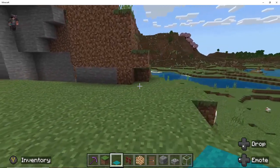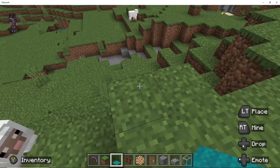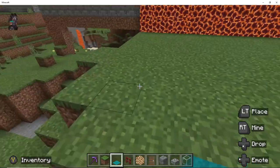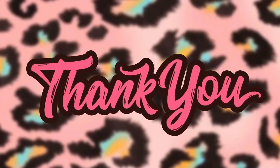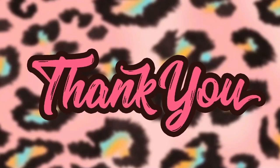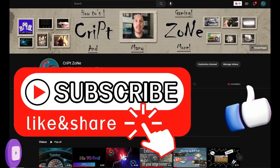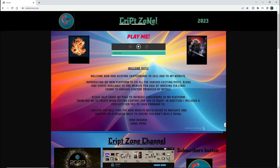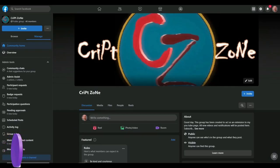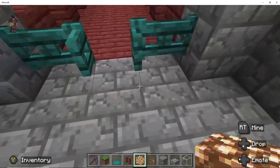In today's episode we are going to start with the actual castle - we are going to be doing the waiting area and the throne room. Before we start, I just want to thank you guys for watching. Give this video a like and subscribe to my channel, hit that bell icon so you can get notified of my further uploads, and feel free to check out my updated website or join my Facebook group to get behind the scenes info. Let's start!